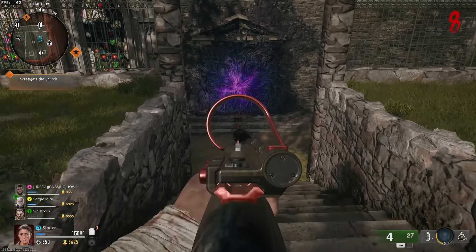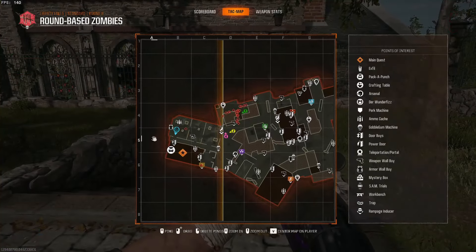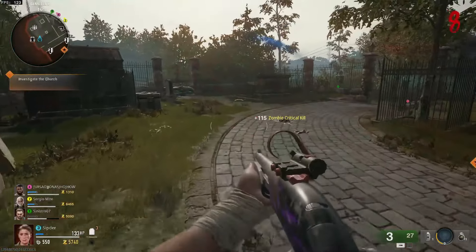Now in the cemetery we'll wait for the NPC called Groundskeeper. He takes a few minutes to spawn. Pay attention, because he looks like the other zombies. I only realized it was him because I took the key.